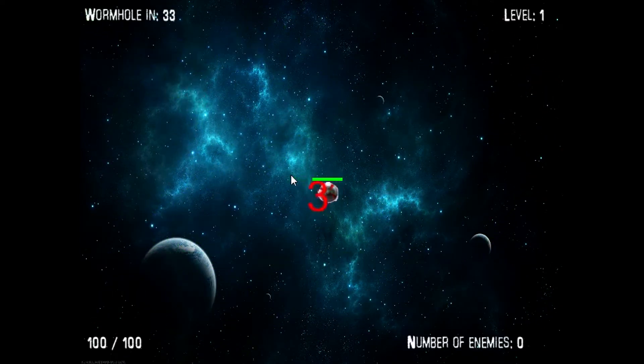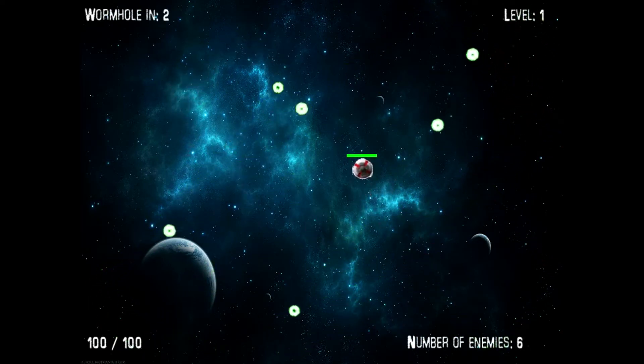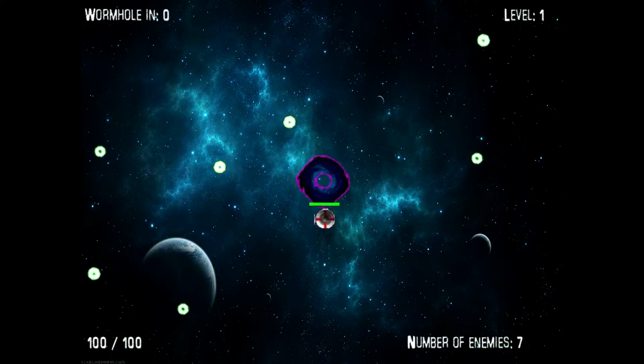I'm going to go ahead and click this ship and play a little bit for you. Remember not to stand still — the objective is basically just to survive until the wormhole appears, which is right here. We're on level one, wormhole in 18 seconds, 100 out of 100 health because we haven't hit anything. It also keeps track of the number of enemies. There's a high score system on the front page that tracks the highest level you've reached in each mode — Normal and Survival — and the highest number of enemies you've ever had on screen at once.